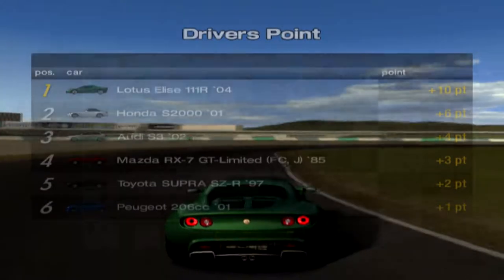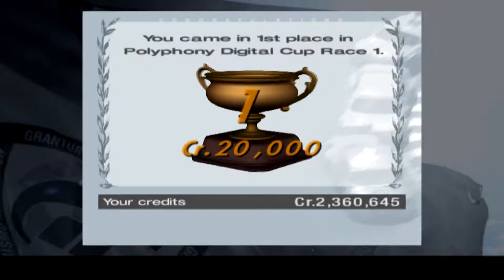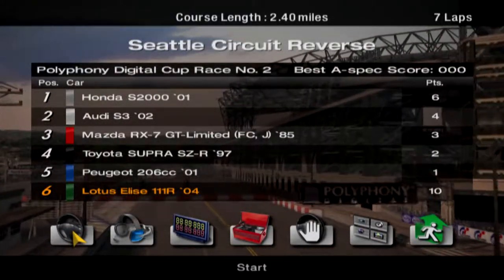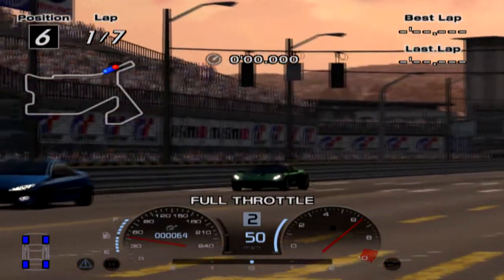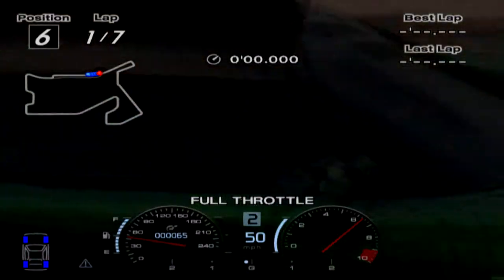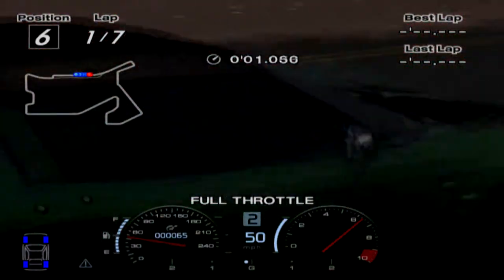Yes, we got it — very very nice indeed. We got official 10 points and 20,000 credits for winning this race. That's very nice. Going to the next race — the track is Seattle Circuit Reverse. Starting lineup looks the same. You cannot tune up this car because all competing cars are in stock form, so no tune-up available.